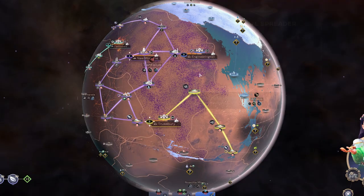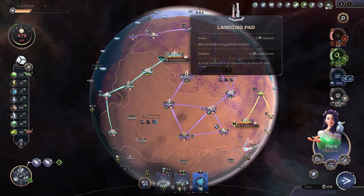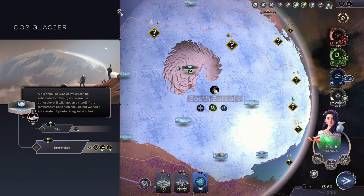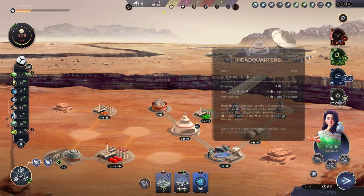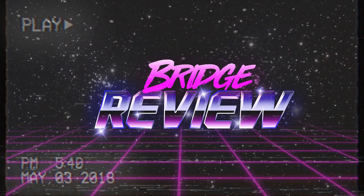You'll notice the terraforming is going well. We have fauna, we have water up here, and look - we even have penguins! But we're at a point where we can do even more. You'll notice the polar ice cap up here - we can literally drop nukes on it. But first, let's head down here into Trusbury because if we zoom in a bit closer, look, there's a bridge. And you know what that means? We need a bridge review.